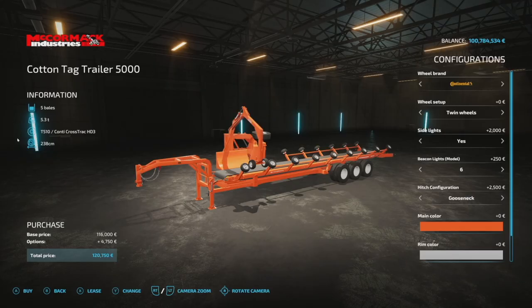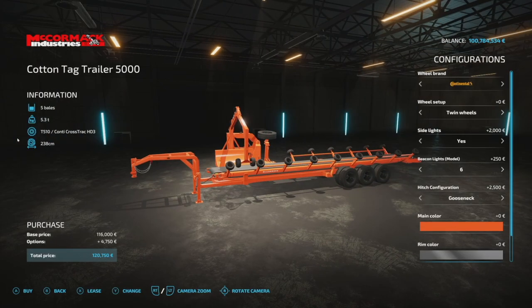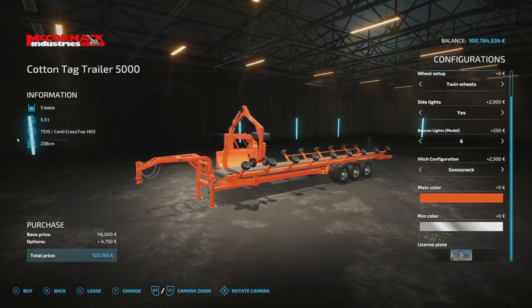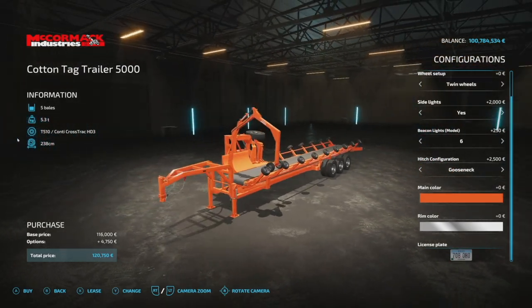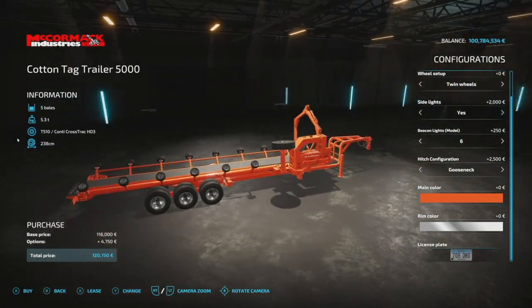For colors, there's a full main color palette — let's go with bright orange. Rim color gives you quite a few options including the entire main color palette plus chrome options. And that is your Cotton Tag Trailer 5000.